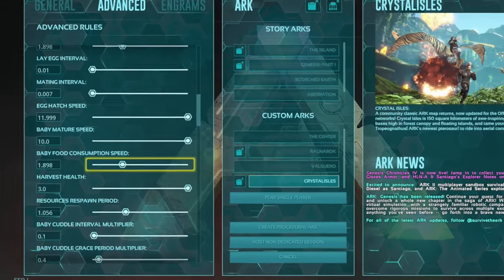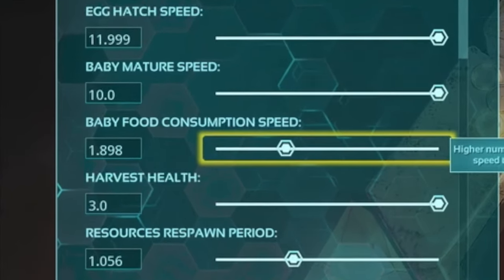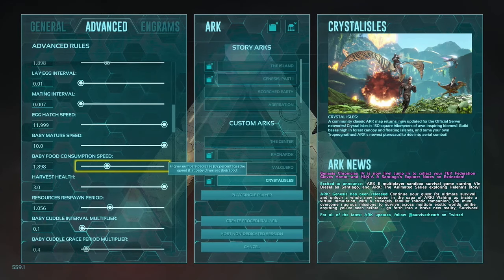The next setting is baby food consumption speed. I keep it somewhere around 2, and remember it doesn't really matter how fast the baby is eating because the baby is going to grow up faster than it can be starved out — it's not going to run out of food because it's growing at such a rapid rate. So as long as you have baby mature speed on 10, you're going to be able to do this perfectly.